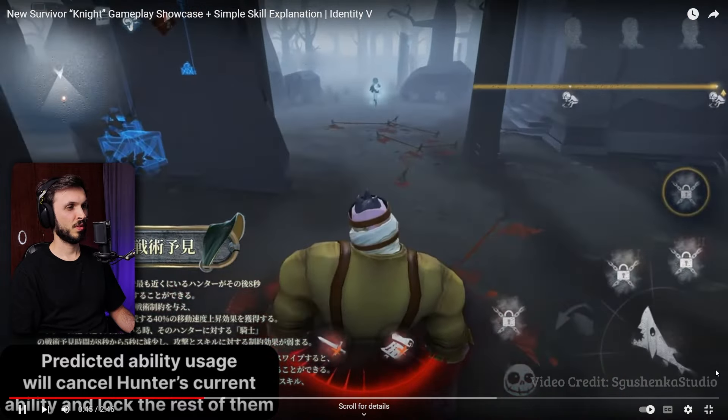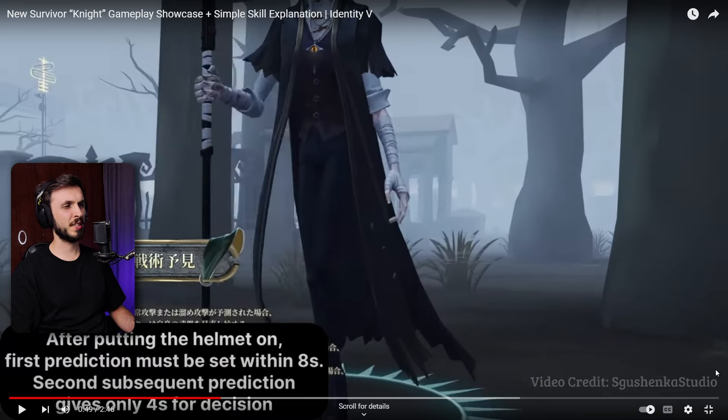After putting the helmet on, the first prediction must be set within eight seconds. So to be able to put the helmet on, you need to have been within a certain radius of the hunter. And then you have to predict within eight seconds - it's probably more than enough. The second subsequent prediction gives only four seconds for decision.